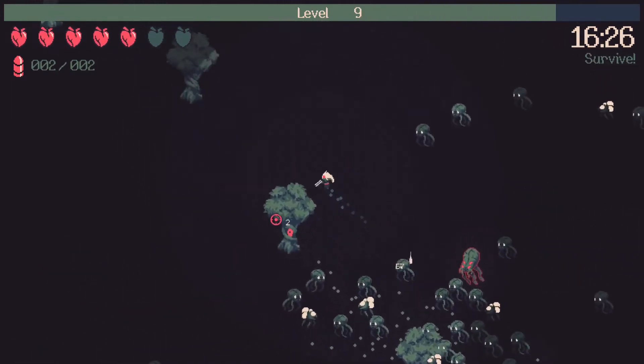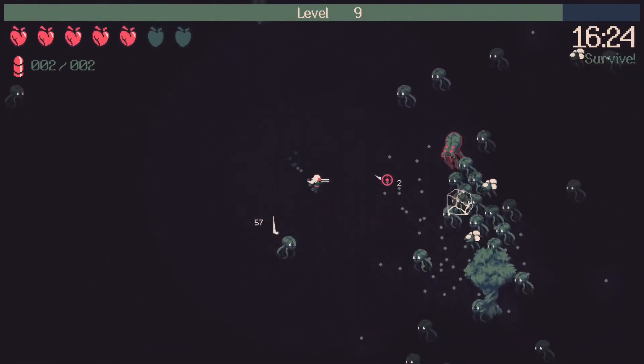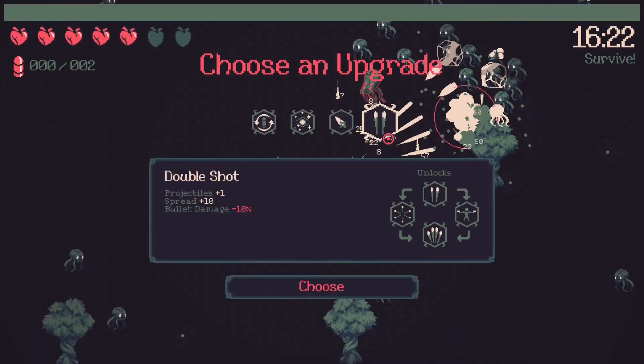I think the crossbow is an all-around really strong choice, at least in the patch I was playing previously. I don't know if they tweaked or reduced the damage since then — this is a beta so the final game might be rather different from what you're seeing now.